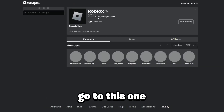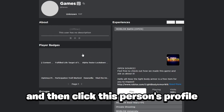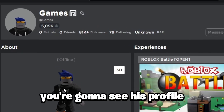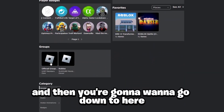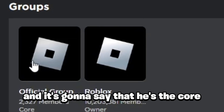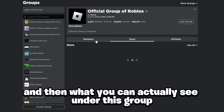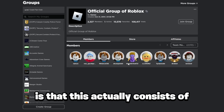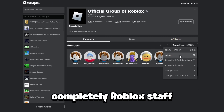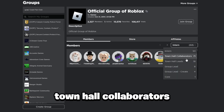Search up 'roblox' and make sure it's this specific group with 10 million members — the Official Fan Club of Roblox. Go to that group, then go to the owner section and click on the owner's profile. You'll see a user named 'games.' Go down and find the one that says 'Official Group of Roblox' — the owner of this has to be the games account.